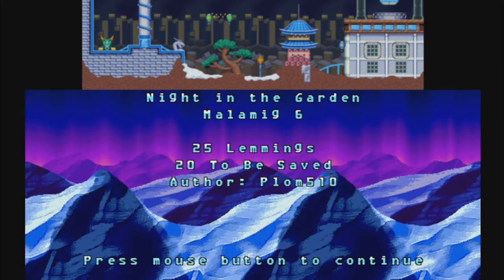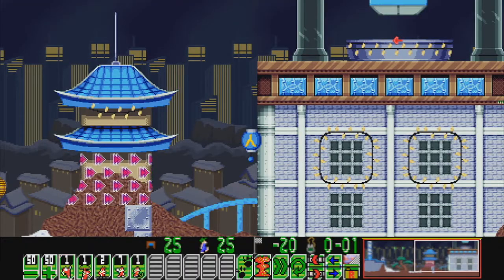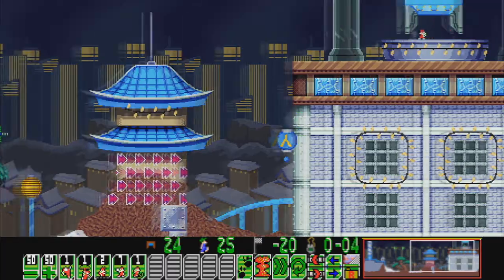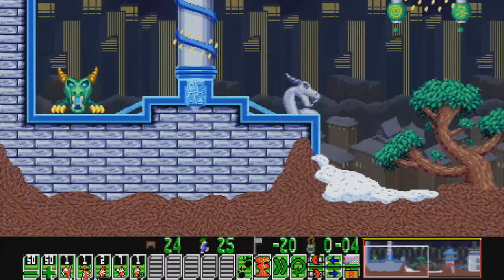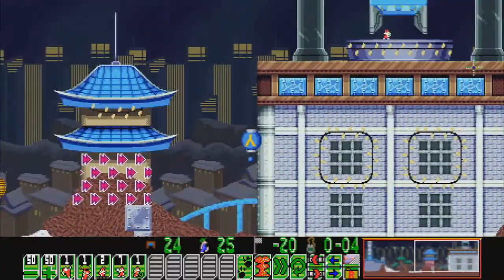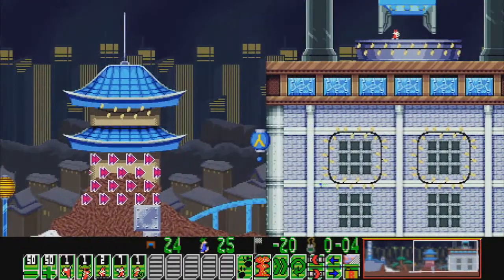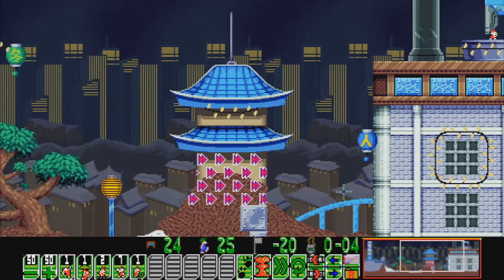Okay, so on to Melamic 6: Night in the Garden. 25 lemmings, 20 to be saved. It's another level by Plomb. We're going from right to left this time as well. Plenty to play with in this level, so we'll be using the miner at the end. The fall is survivable, which is good.